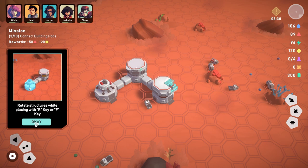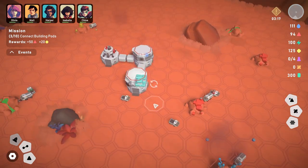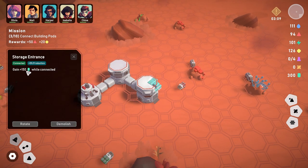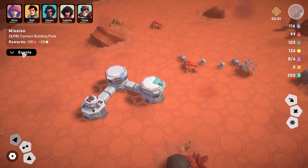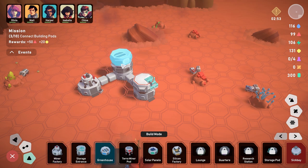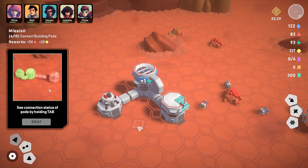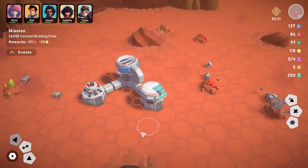The tutorial says rotate structures with R or F key, but that's not doing anything — probably because I've already connected it. The storage entrance looks good. The next mission is to connect buildings and pods. We need to build a greenhouse. Let's put the greenhouse at the top and connect it — there we go, now it's connected.